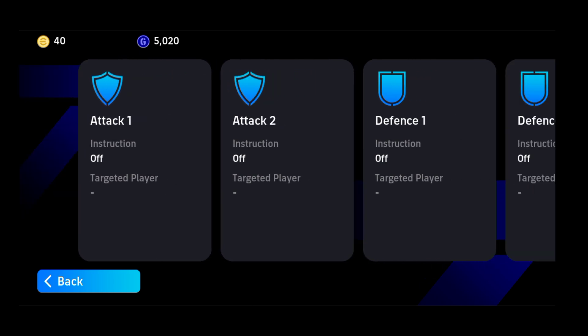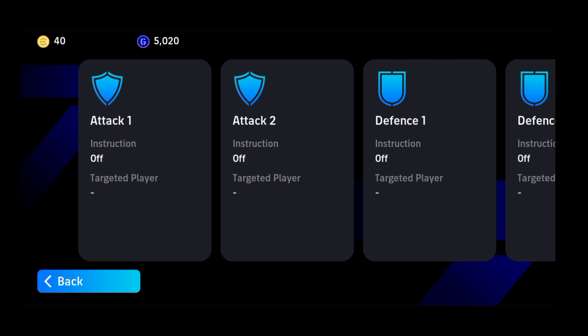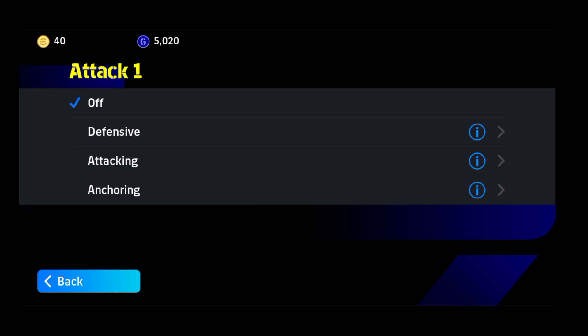There are four slots, but their work is of two types — attack has one type of work and defense has one type of work. For each type of work you can choose two players. Let's first look at Attack 1. It will be off by default, and if you select a player, three features are available.